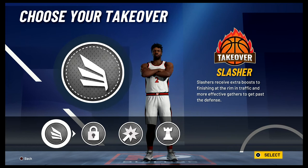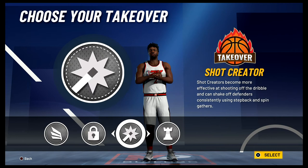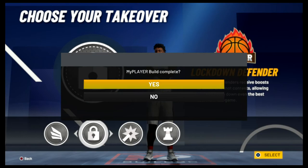For the takeover, you could either go with the slasher takeover, the lockdown defender takeover — which is the takeover that Eric Bledsoe actually has — or the playmaker takeover. It's completely up to you. I'm going to go with the lockdown defender takeover, and the build is complete. You have built a two-way slasher with shades of Baron Davis, Kyle Lowry, and Eric Bledsoe.